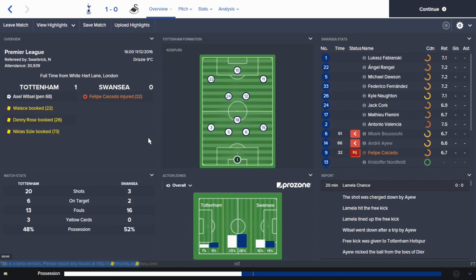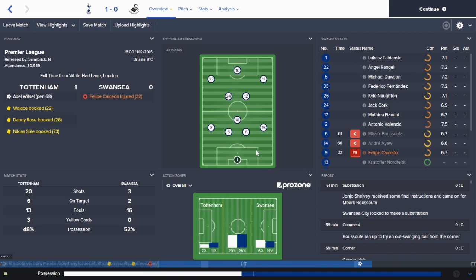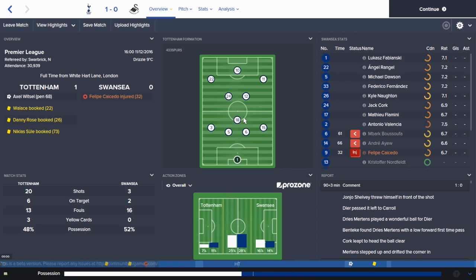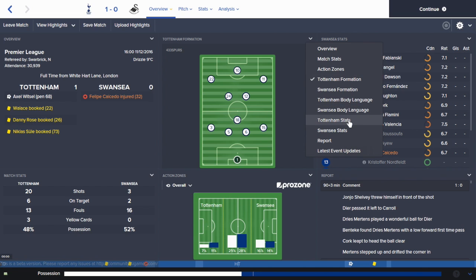We were at home to Swansea - not exactly the most impressive thing, and Alex Witzel's penalty gave us the one-nil win. We created a lot of chances. I was dabbling with another slight variant of the system in this game, going to a formation that's always been my preferred way of playing but didn't really work in Football Manager 15. I still don't think it really works, certainly not with this Tottenham squad, so this was a one-game dabbling with that system.